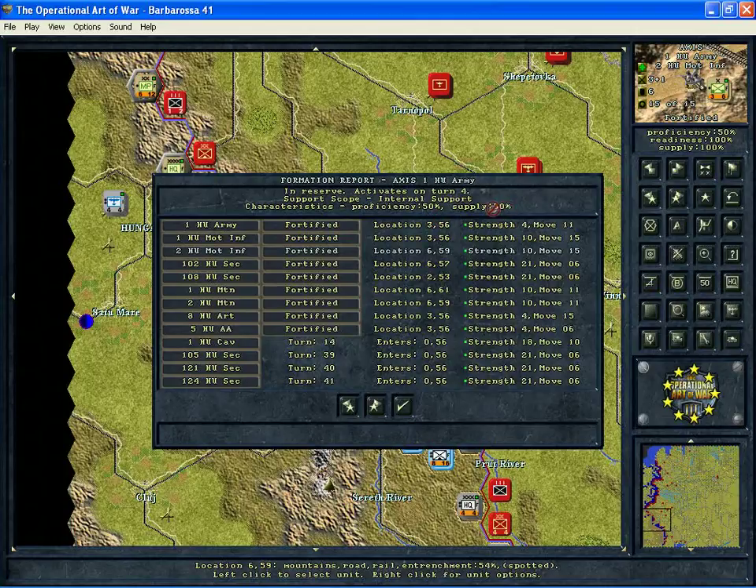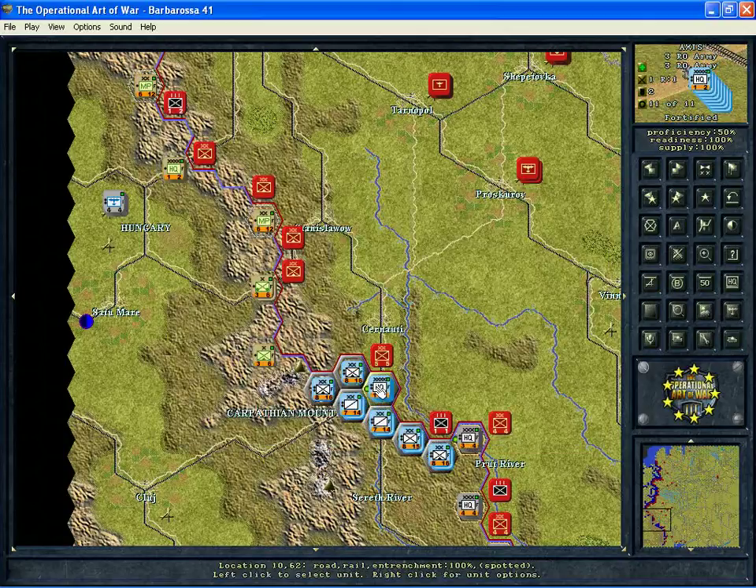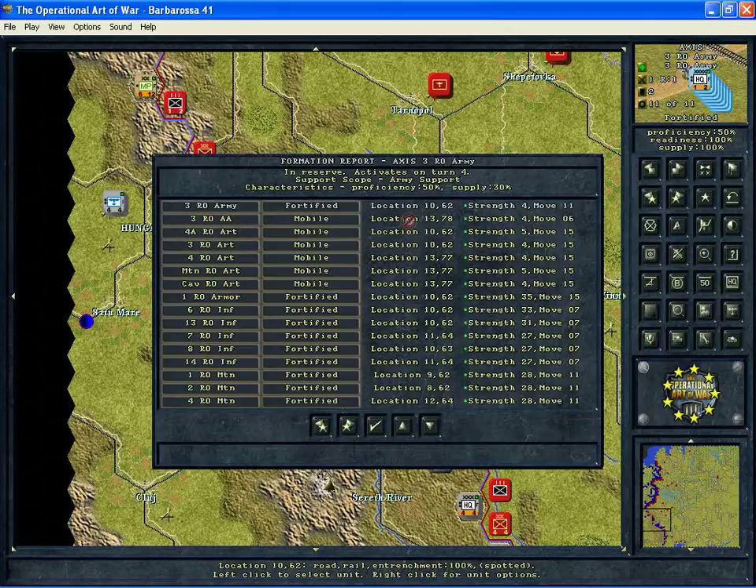Their supply delivery is only 30% of what the maximum possible is. Looking at the Romanian formation — same thing: proficiency 50%, supply 30%. These formations, as you can imagine, are not going to perform very well. They're not going to get supplies very well. You're not going to be able to do a whole lot with them. Although, throughout the course of scenarios, you don't really notice a lot of these things — they're subtle as you're going about your business, making your moves and completing your turns.